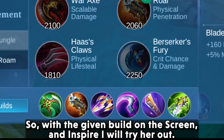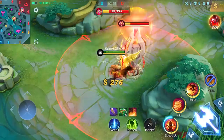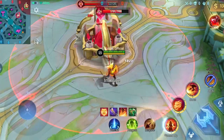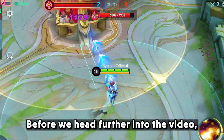The next hero will be our Dragon Lady, Masha. We all know she can deal great damage and also use her first ability to push turrets. So with the given build on the screen and Inspire, I will try her out. That's some unexpected results — it's not only because of the full build; Masha's passive and HP mechanics also work differently. Let's try to do it again on the enemy base. She sure had a hard time — the base was too tough for her and she failed. So we will move forward.